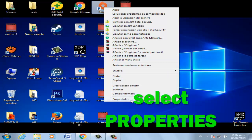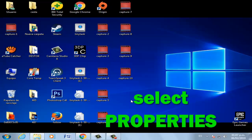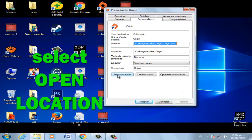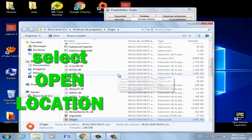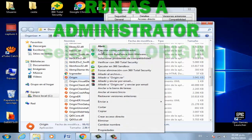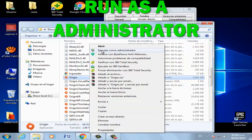Click Properties, then click Open File Location. Select the Origin icon, right-click it, and run it as administrator.